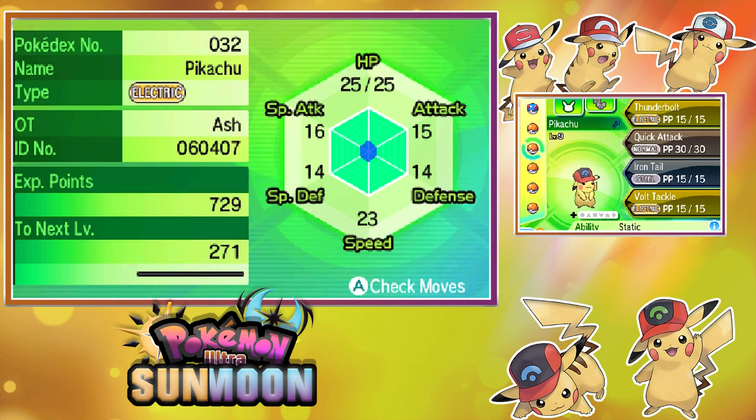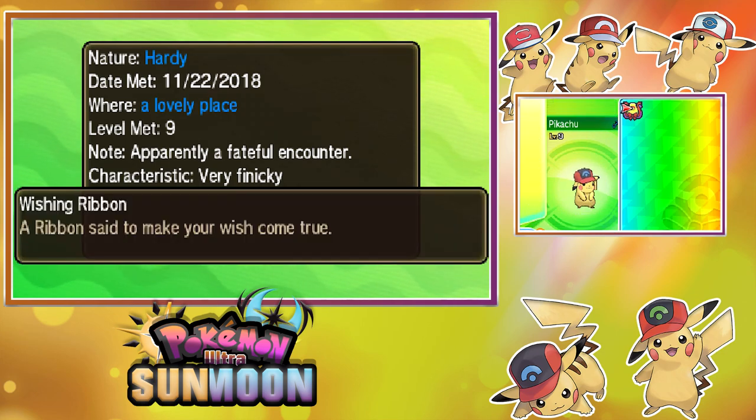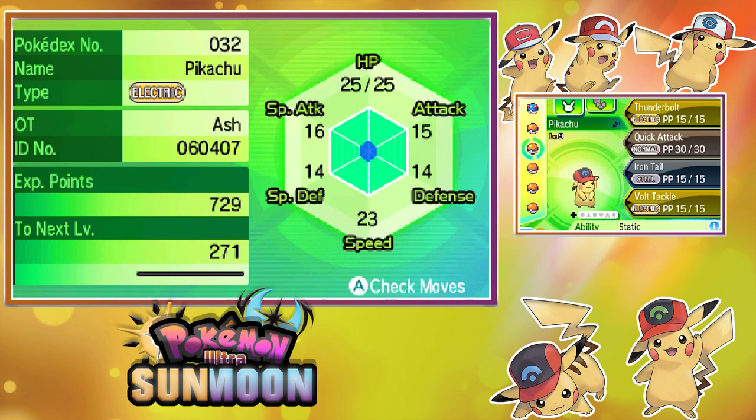Next is the Sinnoh Cap Pikachu. Again, OT Ash. Top screen shows its stats. It's also a male, level 9, ability Static. Moves: Thunderbolt, Quick Attack, Iron Tail, and Volt Tackle. Nature is Hardy — so it looks like the Pikachus are nature locked to Hardy. Date met: November 22nd, 2018. Where: a lovely place. Apparently had a faithful encounter. Characteristic: very finicky. And it has the Wishing Ribbon.